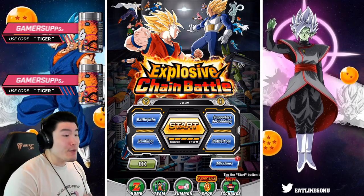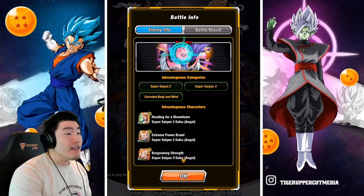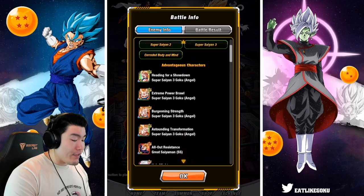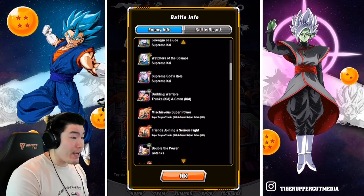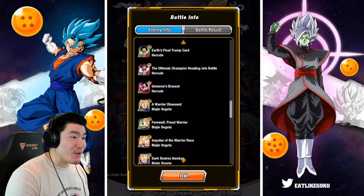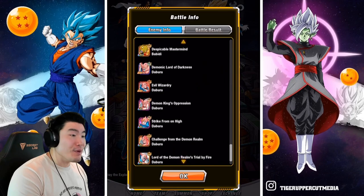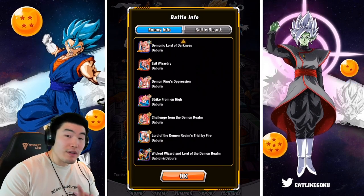We're going to pop into the battle info tab to get some information about this new boss, which is the good Majin Buu. The advantageous categories are Super Saiyan 2, Super Saiyan 3, and Corroded Body and Mind. The advantageous characters include some Super Saiyan 3 Gokus, Supreme Kai, some Goten and Trunks, some Gotenks, some Hercules, a lot of Majin Vegetas, some Buus, Babidi, Dabura, and Babidi and Dabura. So a couple of options there for different supporter teams.